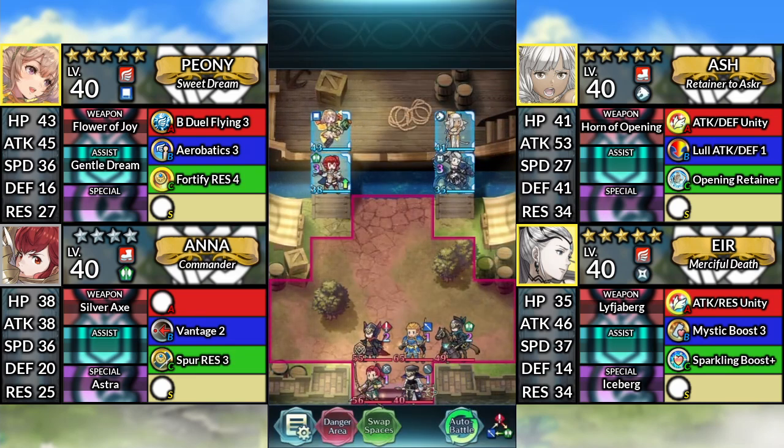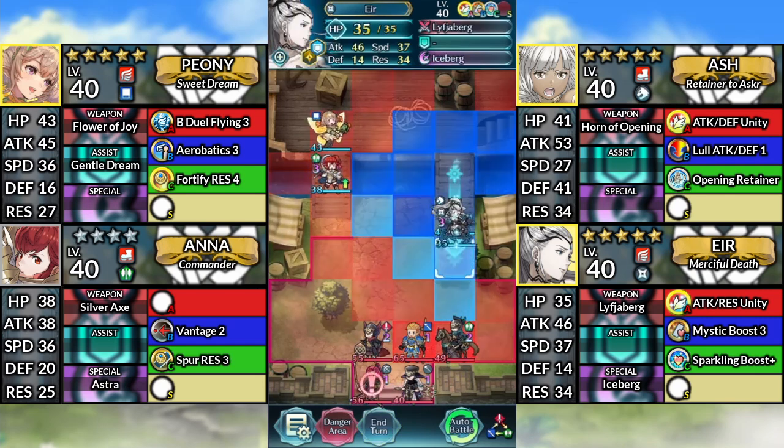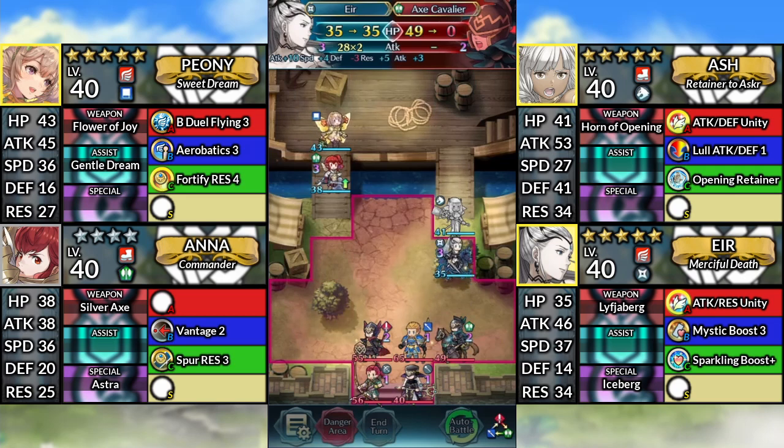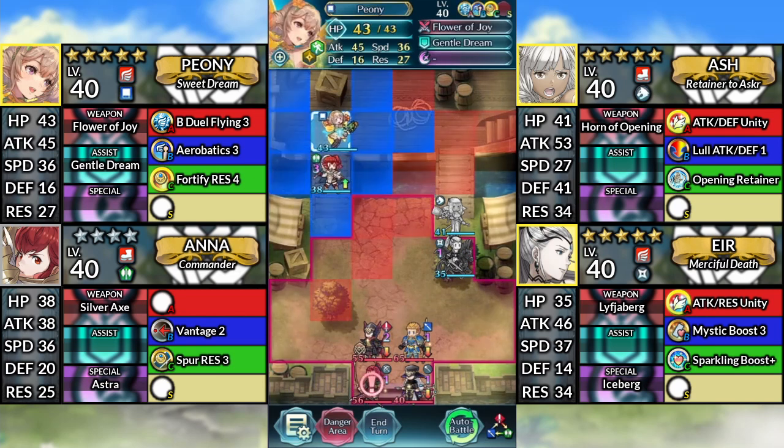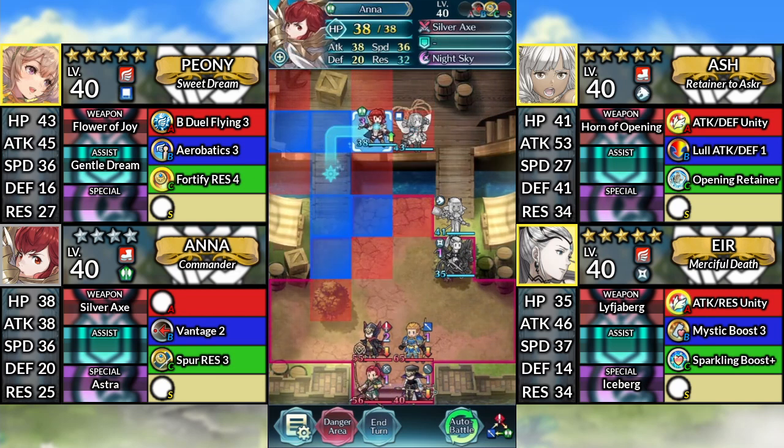For turn 1, move Ash down, move Air down, then blow Ash and attack the Axe Cavalier. Move Peony to the right, then move Ana up to the right.